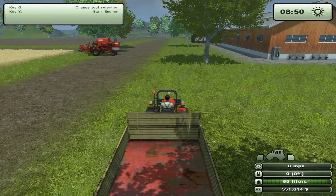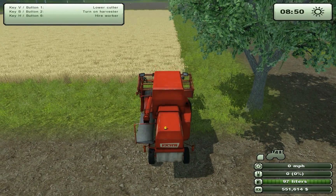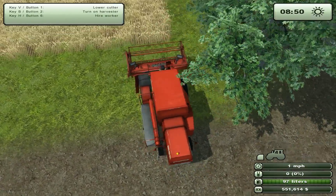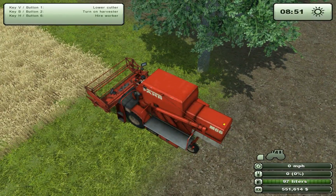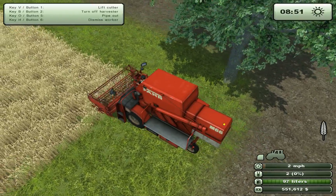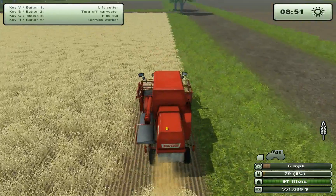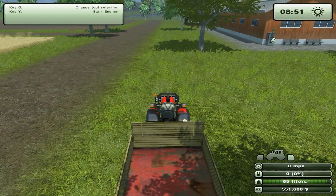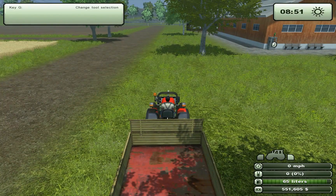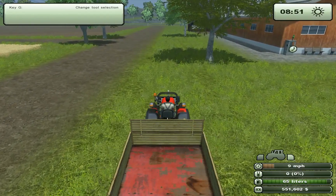So let's get started. First we will set the harvester to start harvesting, just like normal with the harvester. Let's get back to the other tractor again. Let's just start it up. We don't have any corn in the tipper yet, so we will just go and fetch a little bit from the harvester.